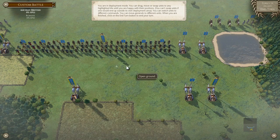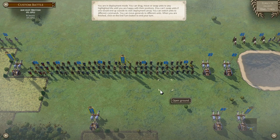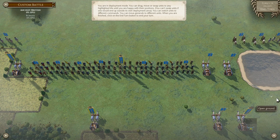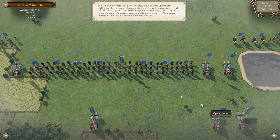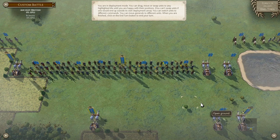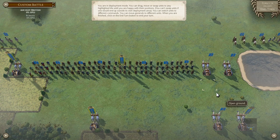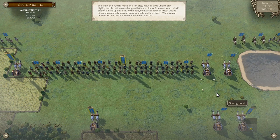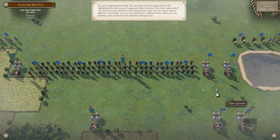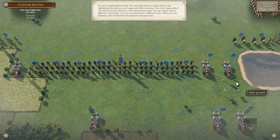What difference does command radius make? If a general is directly in battle with their unit and participating in combat, they give certain buffs and benefits. Also, if troops become disordered, fragmented, or routed, generals can help rally those troops. They either make troops fight better originally, or if those troops start to fragment or rout, the general can help rally them back. So you do want to have your general up close to the action.